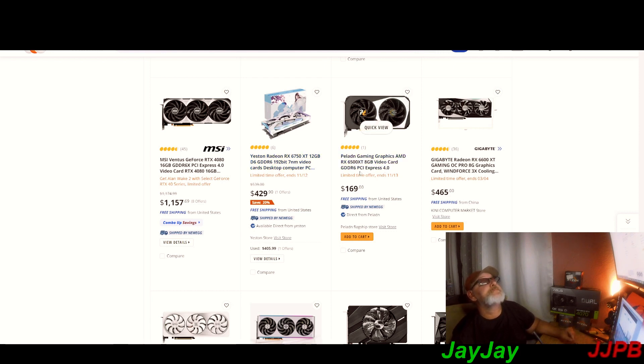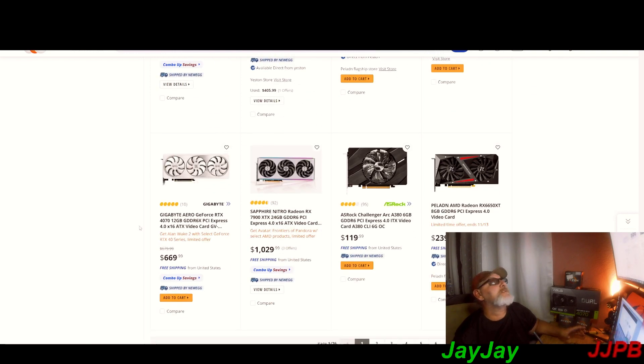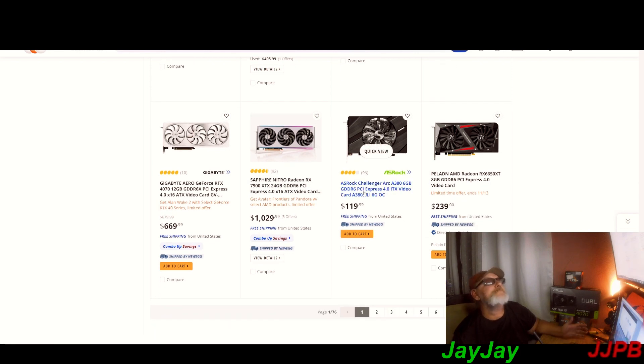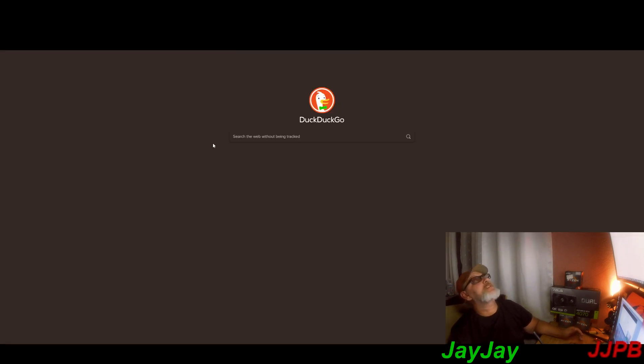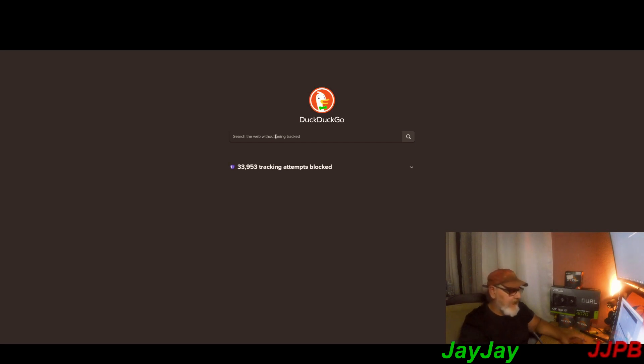The 8 gigabyte 6500 XT — I would not even touch that, to be honest. The Intel Arc A380 with 6 gigabytes is 119. If you want to take a dabble into Intel Arc, they have the A380 for 119 — 6 gigabytes. I doubt that'll do you much justice, but it's always good to know your options.